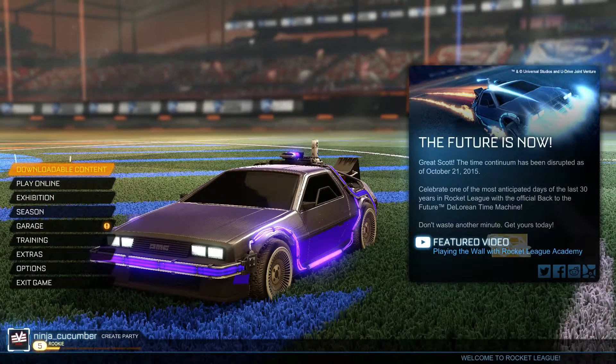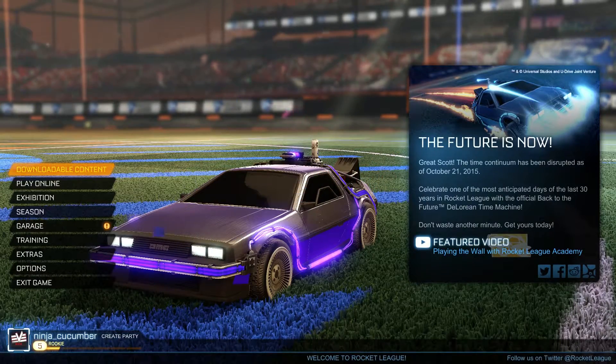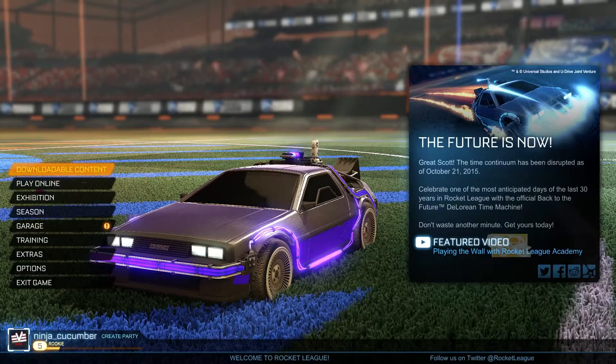The first thing you see is an advert — fair enough, it's their game. You've got your level and your player stuff down the bottom, and the option to create a party.